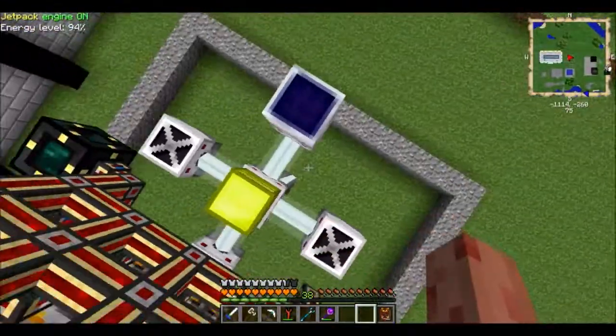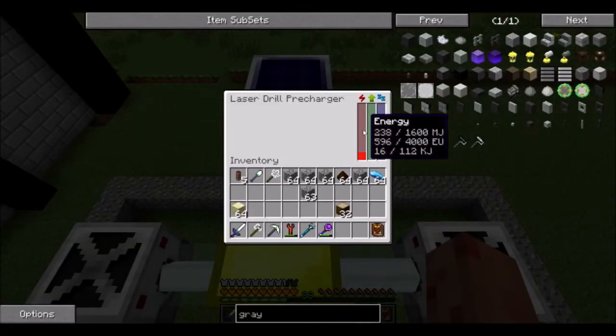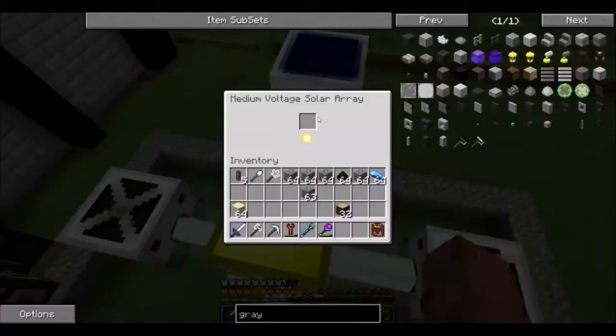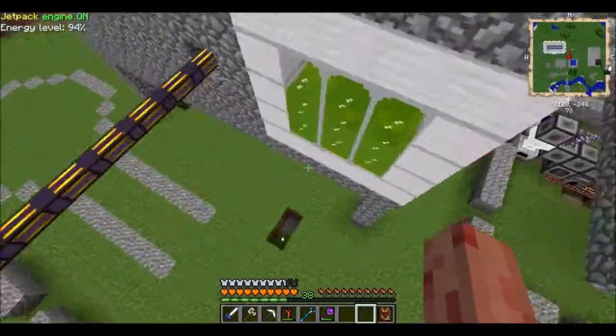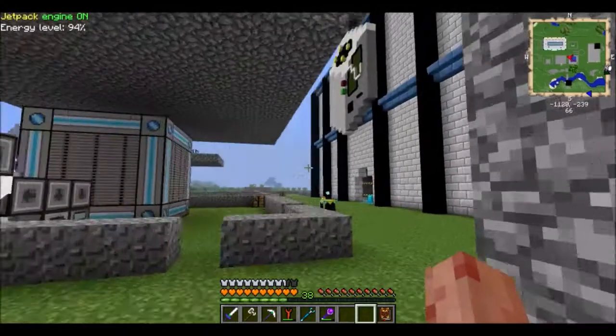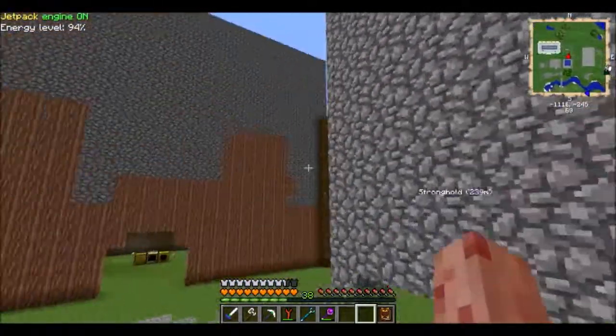I am still getting ore because I put in a solar panel right here. This produces 64 EU per tick. 2.5 MJ is 1 EU — wait, backwards: 5 EU is 2 MJ. So 64 EU would be a little more than 24 MJ per tick, which is about 1.5 of these. But you don't need to provide it with anything. I also made it auto craft — I can just auto craft medium voltage and high voltage, but that takes thousands of ingots which I don't have right now. Thanks for that — that was the commercial break, back to the show.